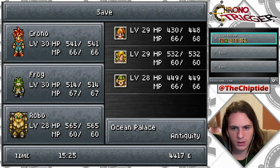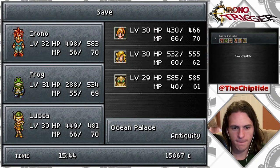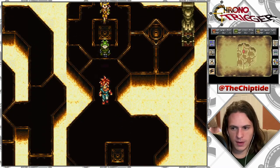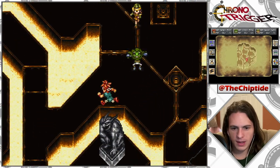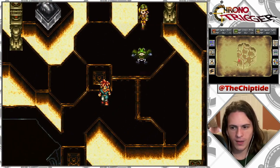Should I use a shelter? What are we looking at for health? Nah, we're fine for now. We're a little low, but it doesn't really matter. All right, how do I get over there? Looking at the mini-map at the bottom, we go around that pillar.